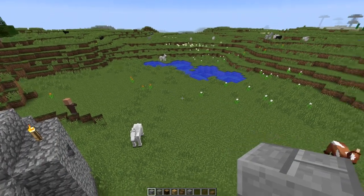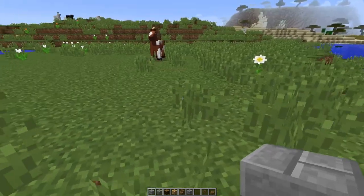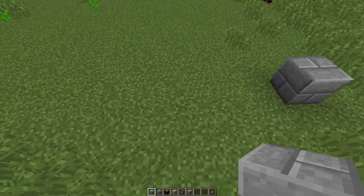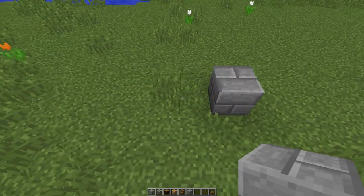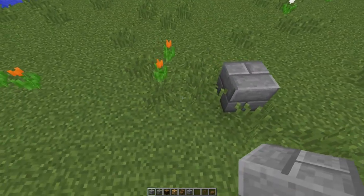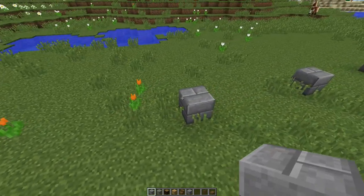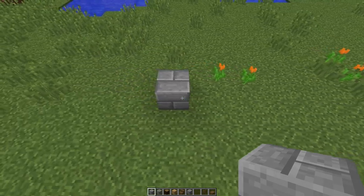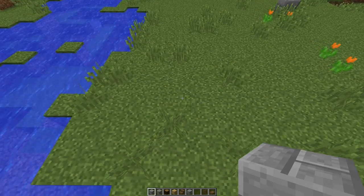All right, gang, we're ready to start. The horses are already coming over to be part of the build. Excuse me — sinuses reacting to allergies. So we're counting out the foundation: nine blocks this way, then another row of nine, and then one more set of nine. Let's get this confirmed — we're at one through nine, and then one through nine again.